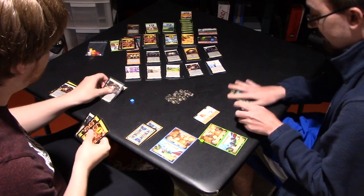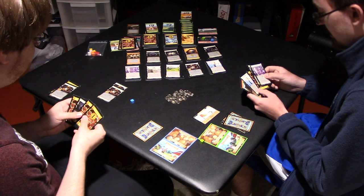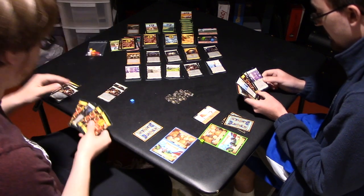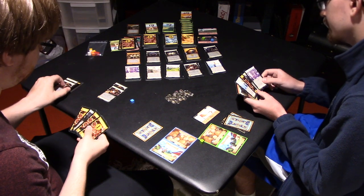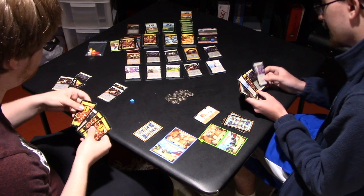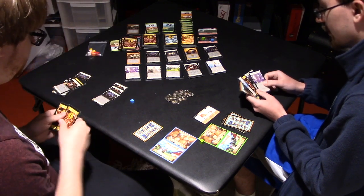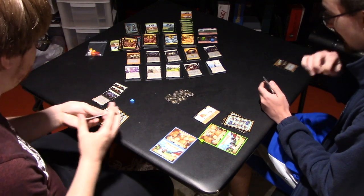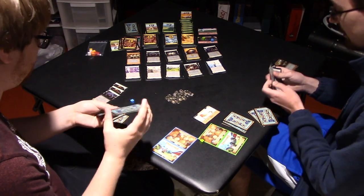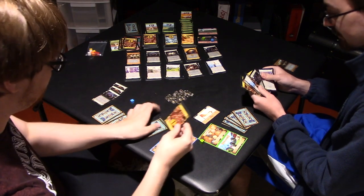Gain a card, trash, gain a Rats. Bam. Trash card. I'm going to trash that. Then a Cultist — you have to gain a Ruins, and I get two cards. Then I'll be allowed to play another Cultist from my hand if I have one. I have one Cultist. Will I get it? Nope.